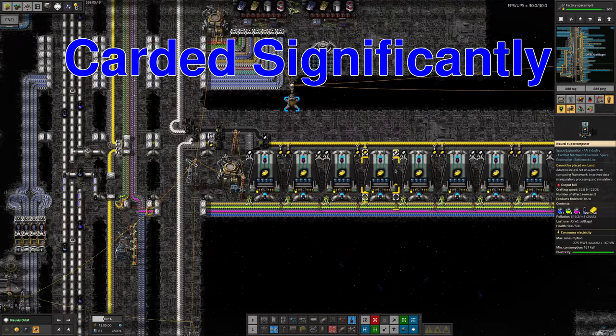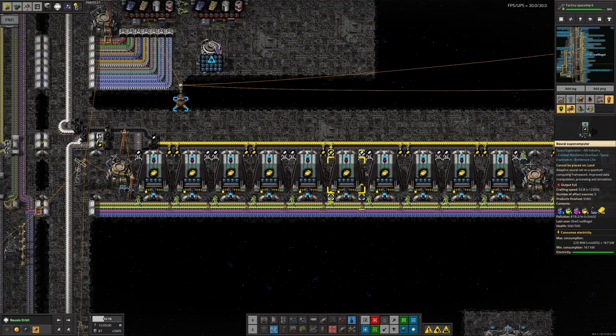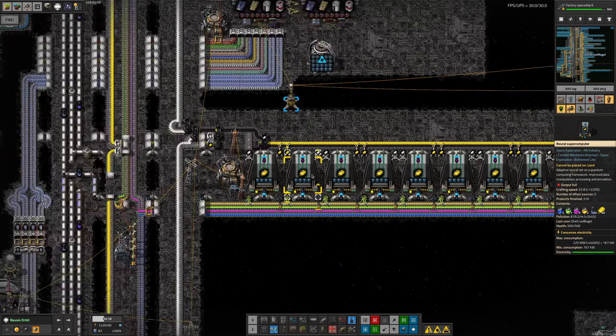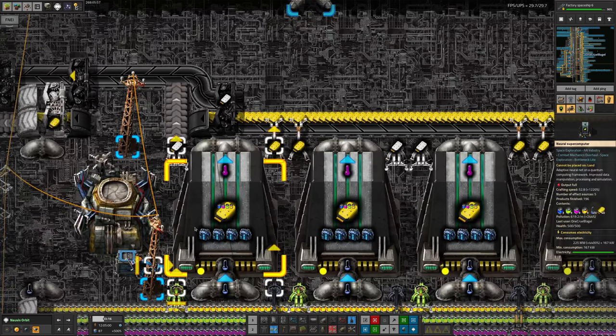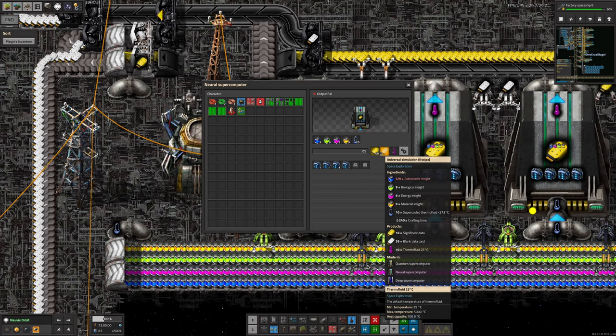The next thing I took a look at was the significant data production down here. As you may or may not remember, we had some shortages with this one - it was a little bit iffy, a little bit on the edge. We weren't quite sure whether it was working as fast as we wanted it to. The problem was that there were quite a lot of computers along here, however we weren't able to take away the blank data cards that were being produced quickly enough. This recipe produces 26 blank data cards for every 10 significant data, because we're taking in loads and loads of insights, each of which contains a large quantity of memory cards effectively, and so we have to release those somehow.